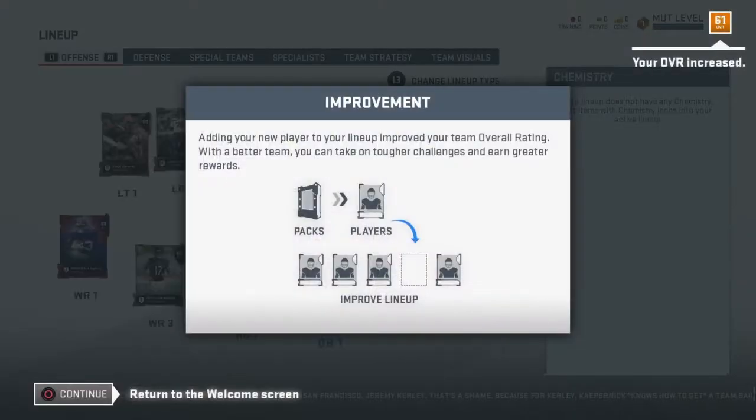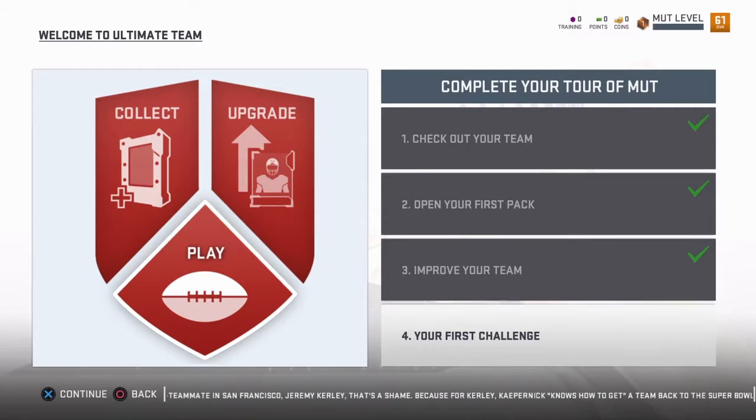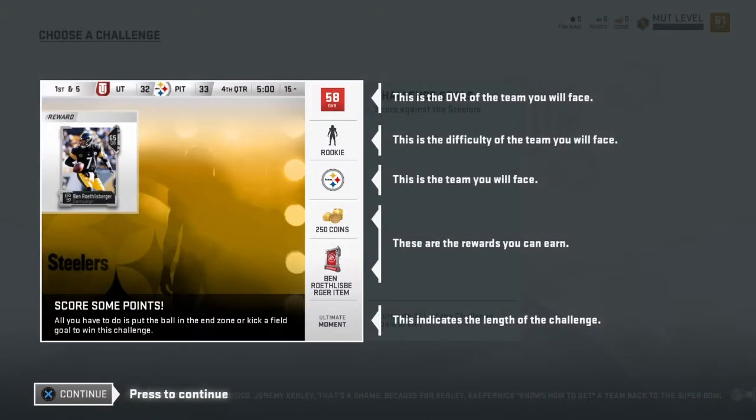Best team overall. And he should be in, right? Whatever. And now we got to do our first challenge. What is this? This is a Dugl T, the team, Ward. So I get a Ben Roethlisberger?